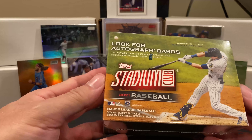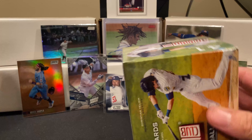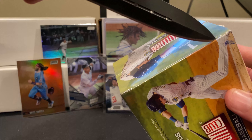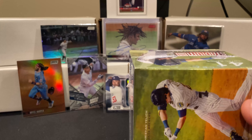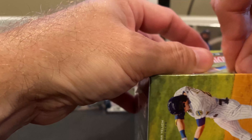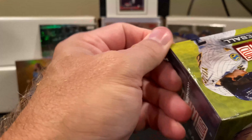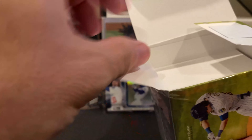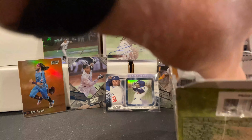We're going to open up another box of the retail blasters of 2021 Stadium Club — 41 cards, 40 are in packs, one's the master photo. Chances of chrome — we've gotten them. Chances of auto — we've gotten them. Chances of numbered — we've gotten them. It's been a beautiful thing. I enjoy opening these again; they're very economical especially compared to hobby boxes. There are only a few things you can get in a hobby box that you can't get in retail — you can't get the one-on-ones, you can't get the golds, and you're guaranteed two autos in hobby but not guaranteed anything in these.